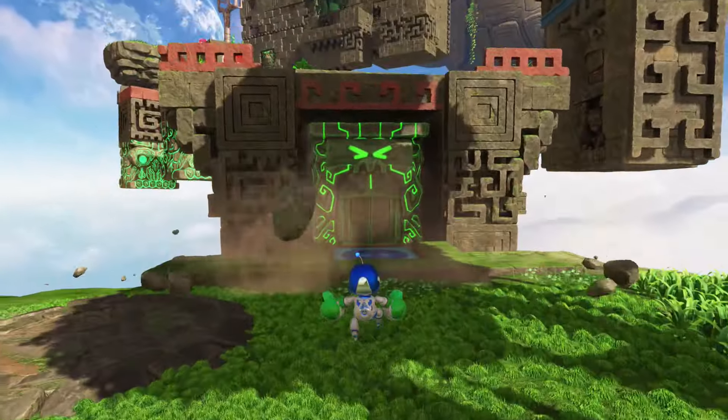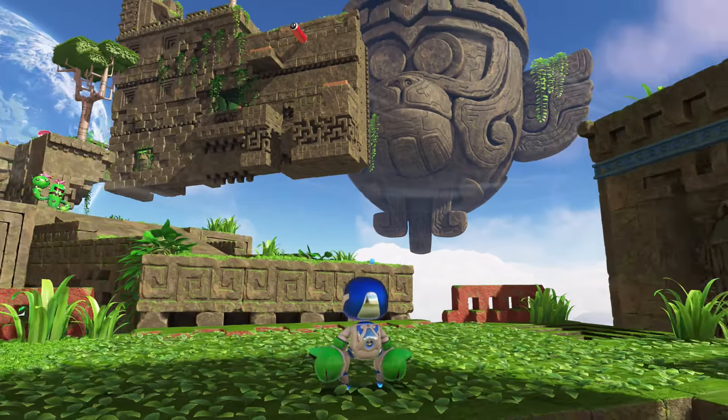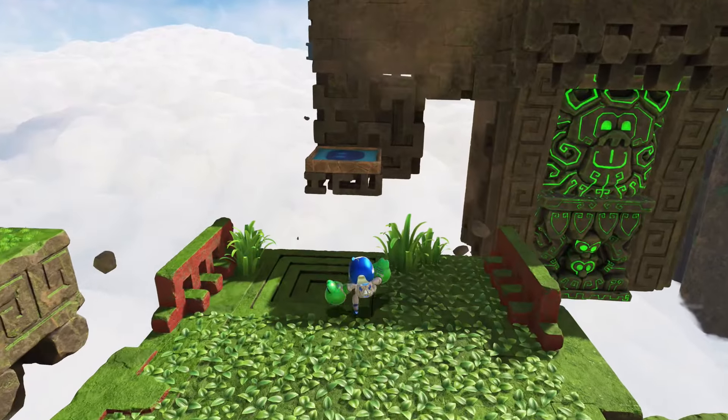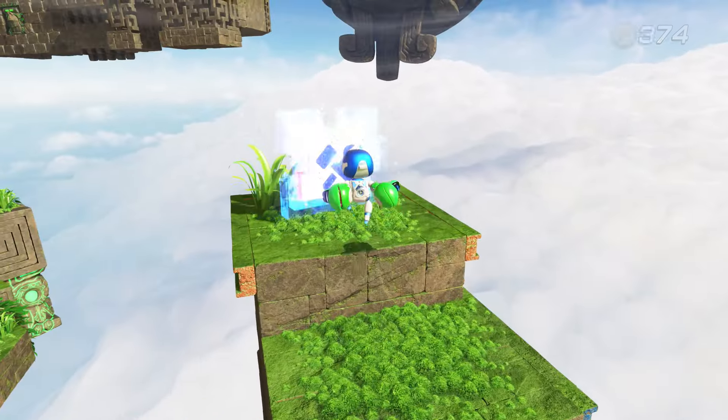You're gonna punch these teeth, which is gonna allow you to jump up here. Keep on going forward — look to the right, grab this guy down, and we're gonna jump to this weird little area here, which is gonna give us a puzzle piece. This is the second puzzle piece of the day, by the way.